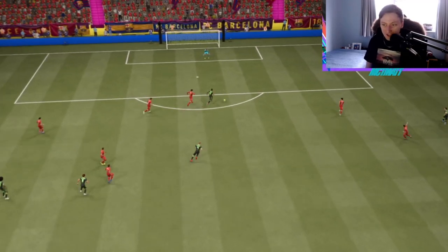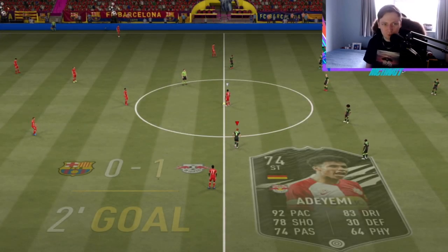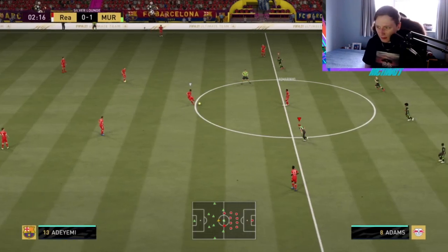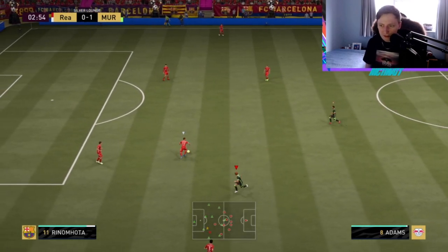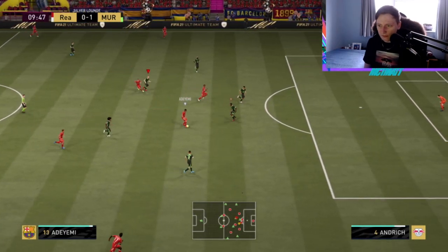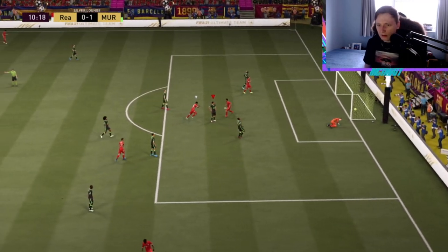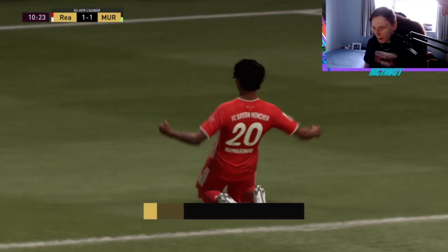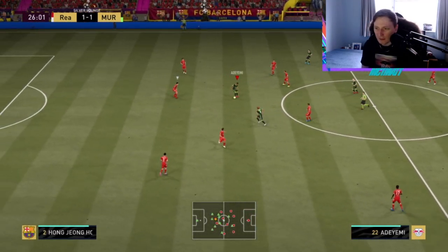What an assist — that was a cracking ball into Adam Yemi. He's doing really well so far. Nothing's really got past him in the midfield and he's made some cracking interceptions already. His passing is actually really good. If that was Robert on the ball, he definitely would have made that pass.